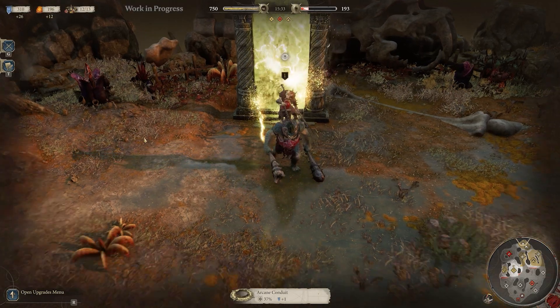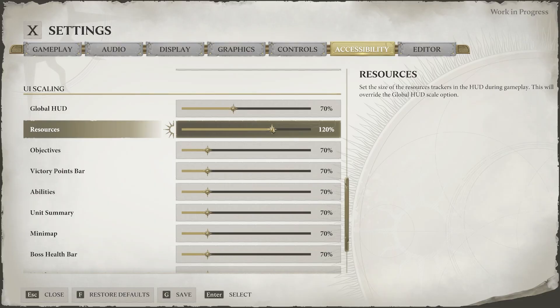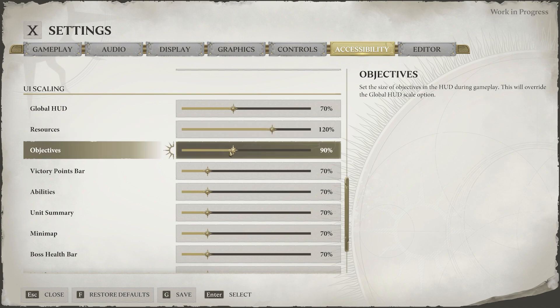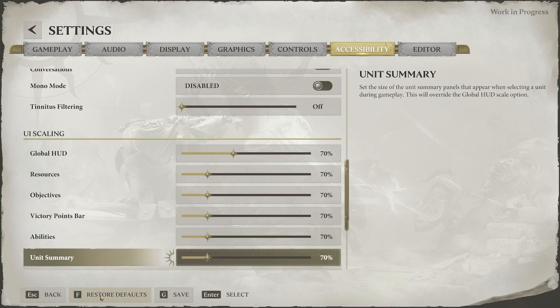First thing we're going to talk about is UI. A consistent piece of feedback that we had related to the scale of the UI — people felt that it might be slightly too big or intrusive. So one of the things I can now confirm is that we allow people to scale the UI. That's both globally and individual elements, so you can really set it up to be whatever size you want, and that'll be for all players.